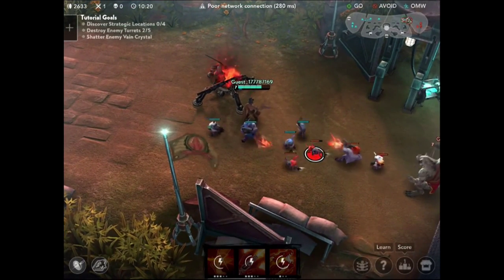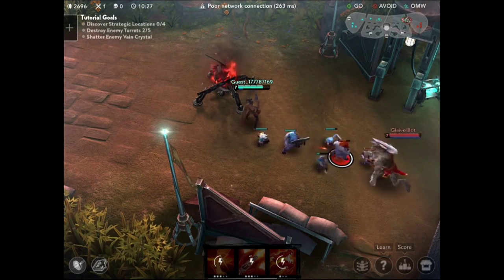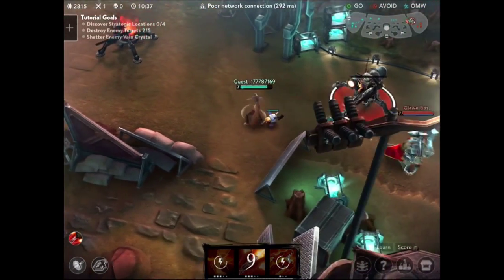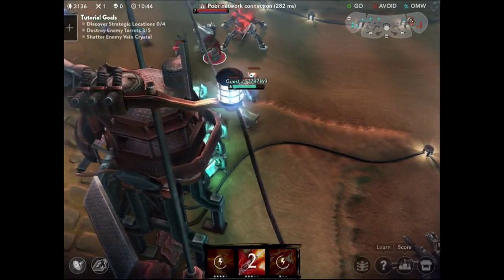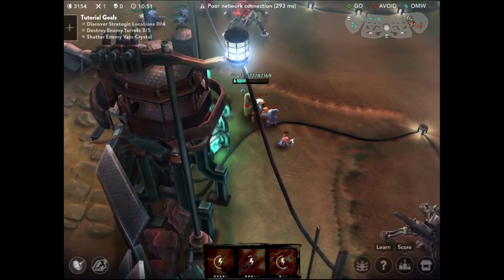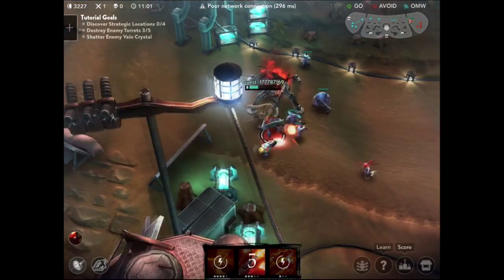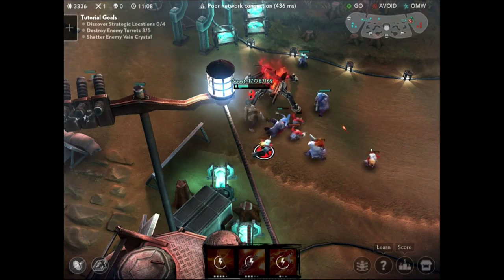If you haven't noticed, this is a one-lane game. In League of Legends and most MOBAs there are three lanes with five players — in Vainglory there is only one lane, which really changes the tactics. There's also a jungle at the bottom where you can get flanks. The jungle has monsters that can change the tide of the game — they give you buffs and CS. While explaining this, I'm getting pounded by the turret but I get out with enough HP to clear the wave.